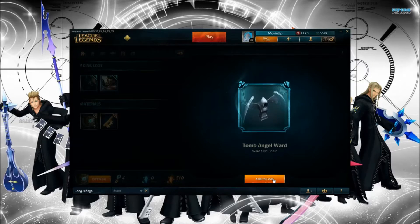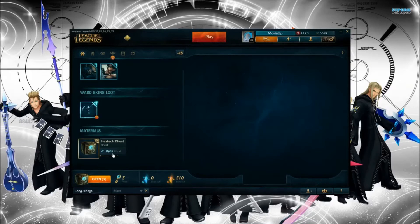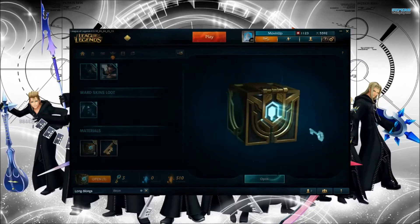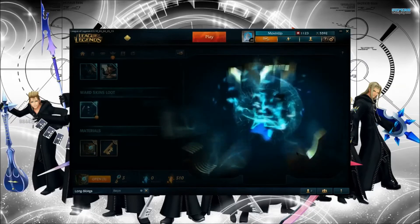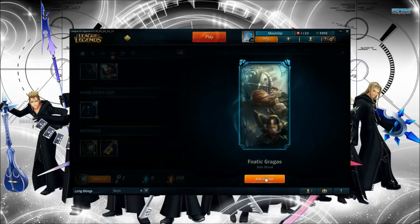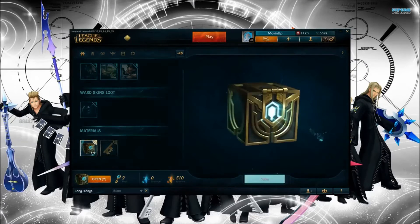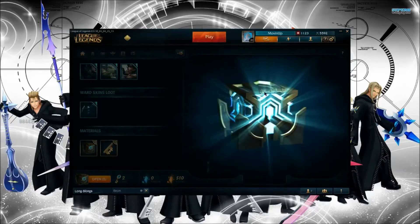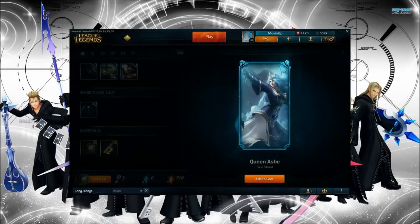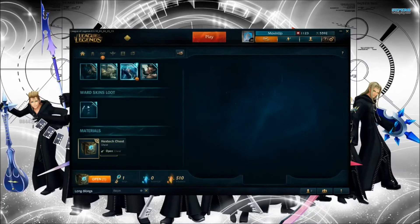Tomb Angel Ward — it's a ward skin. I already crafted one ward skin earlier today, the Mecha Ward skin. Fanatic Gragas — cool skin shard. Skin shards are probably the best ones you can get because most people, if they spend money on this game, spend it for skins. Queen Ash — I already have a couple of Ash skins.